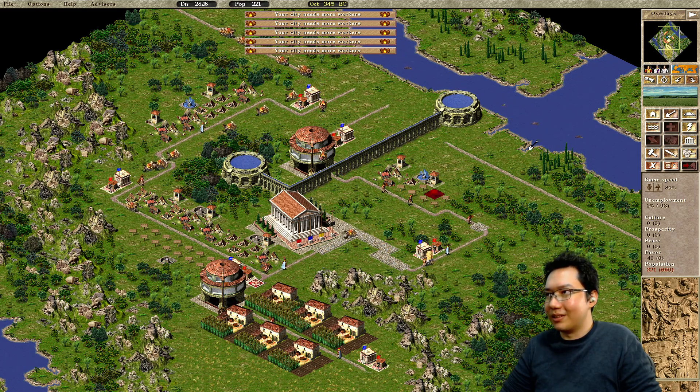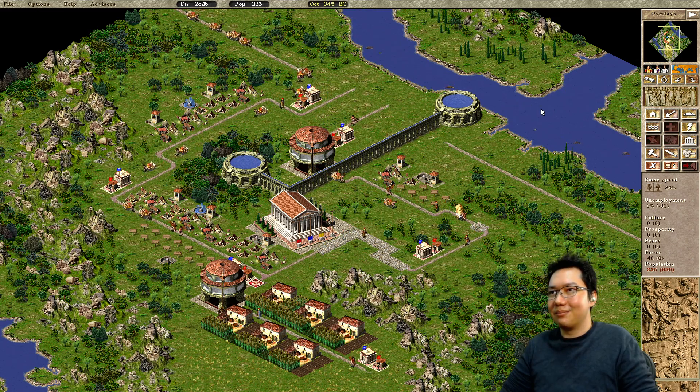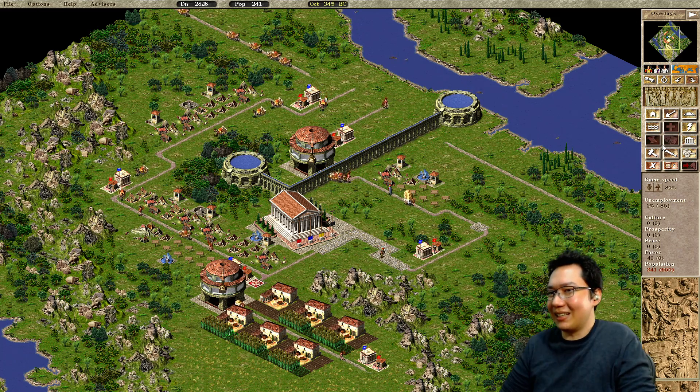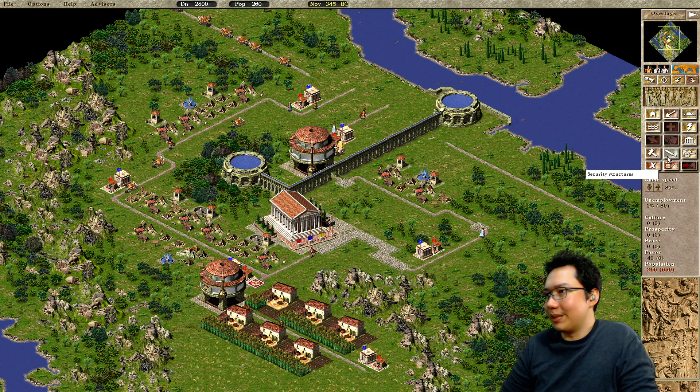I don't have enough. Hold on — do I have advisors yet? I don't have advisors yet. So I can't prioritize the workforce, I just need more people. Food is starting to be brought over.